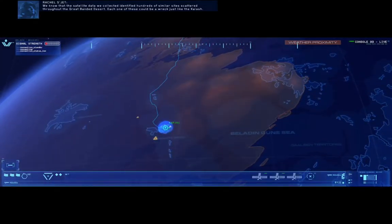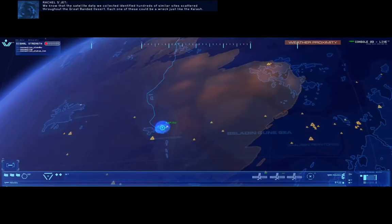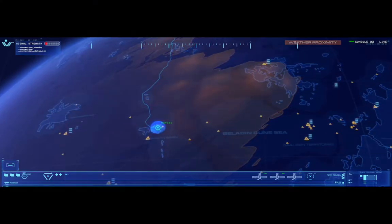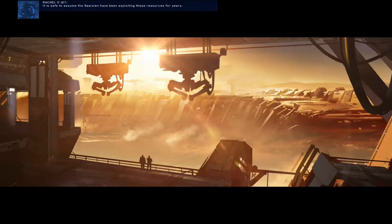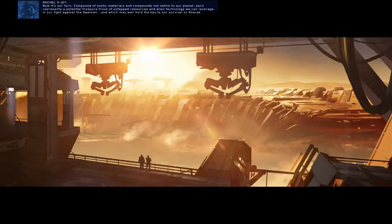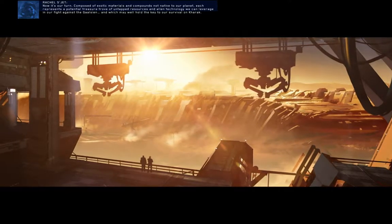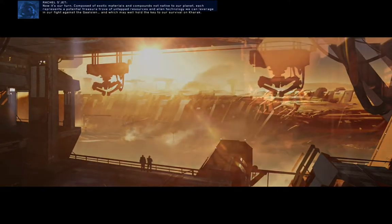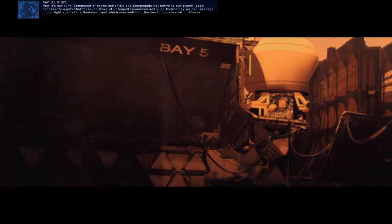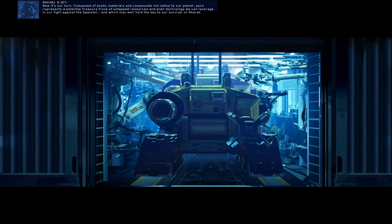We know that the satellite data we collected identified hundreds of similar sites scattered throughout the Great Bandit Desert. Each one of these could be a wreck just like The Clash. It is safe to assume the Gaussian have been exploiting these resources for years. Now it's our turn — composed of exotic materials and compounds not native to our planet, each represents a potential treasure trove of untapped resources and alien technology we can leverage in our fight against the Gaussian.